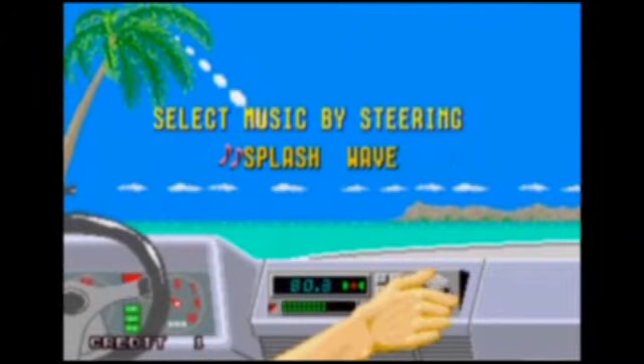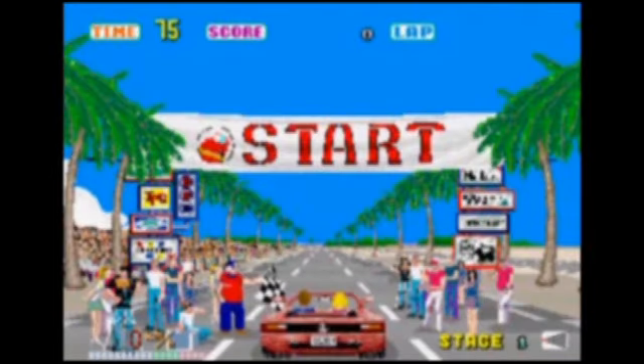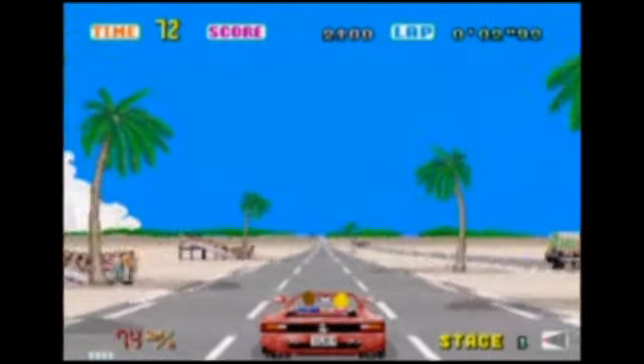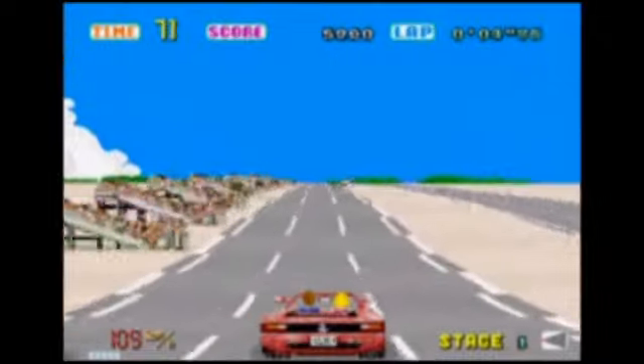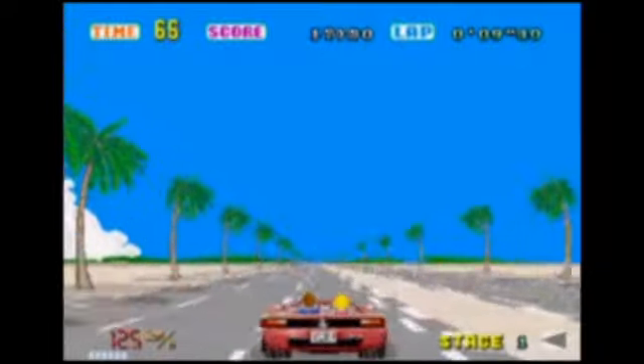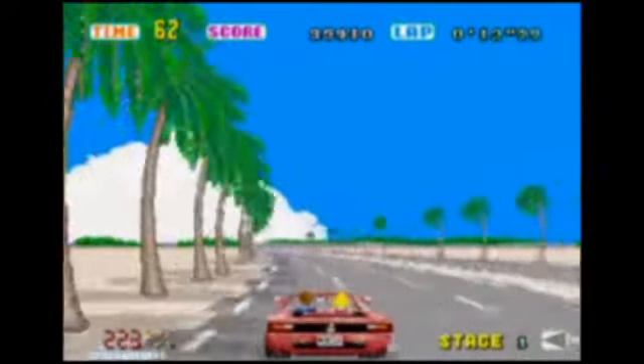The original arcade version of OutRun was released by Sega in 1986. OutRun is a checkpoint-based driving game where you set off with your girlfriend and try to get to one of five distinct goals before you run out of time. Your final destination was determined by which branch you took at the end of your current stage. OutRun had 15 stages in total, and in each individual game you drove through five before reaching your goal.